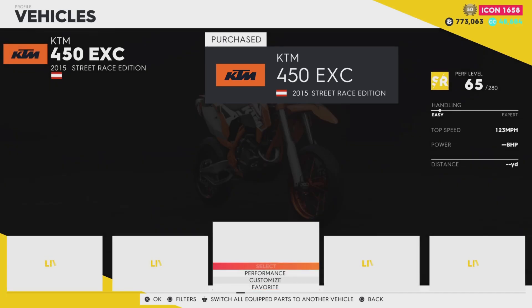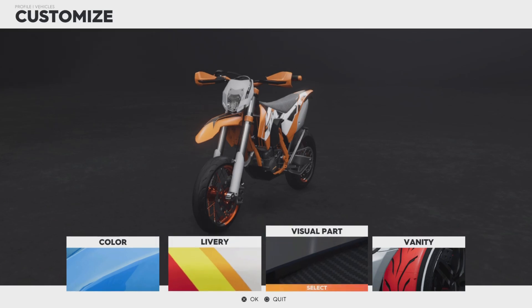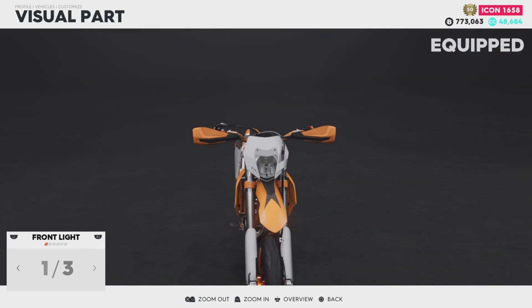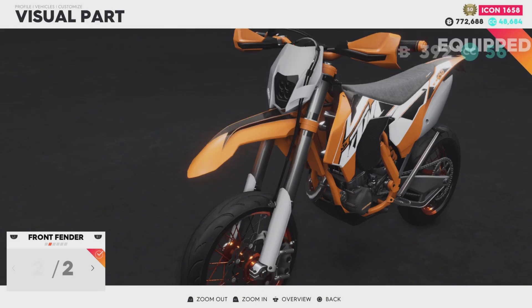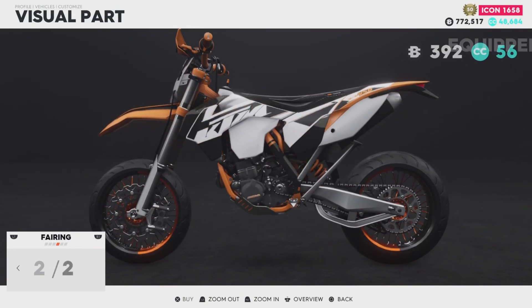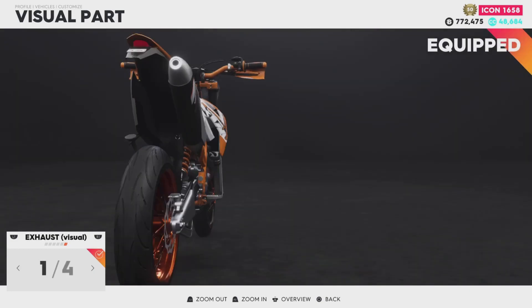Let's get into the customization — I wasn't expecting much but we actually have some options. There are three front lights to choose from, and I do like that one. We have two front fenders — I prefer the longer one. We have two seats — I prefer that one. Two fairings, and we will stick with the orange and keep those rims as well.